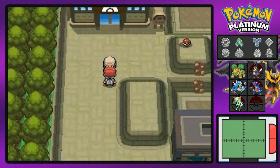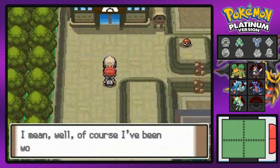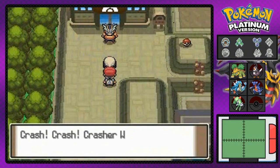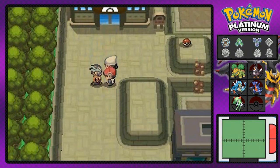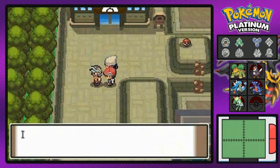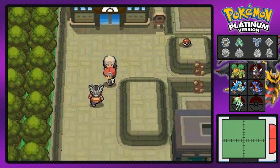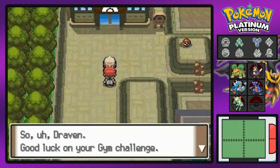This is where the Veilstone City Gym is. Dawn's right here and she went shopping in the department store and is trying to get her Pokedex fixed. And — whoa! Would you look at this guy? His name is Crasher Wake. He looks like a Lucha Libre star — Nacho Libre! He's challenging the gym leader right here. He's a triple threat: he's a wrestler, a Pokemon gym leader, and a singer.